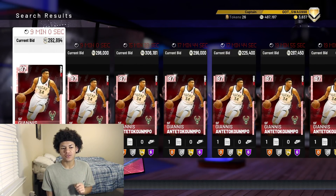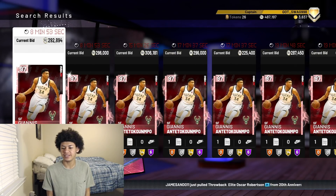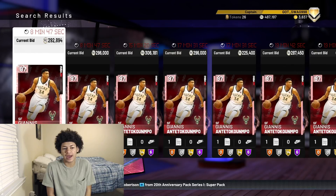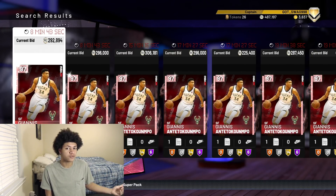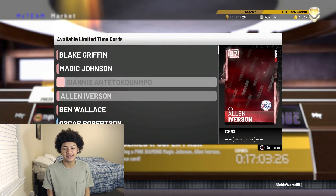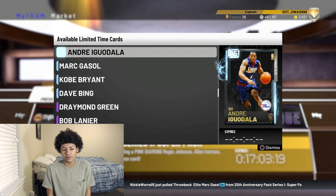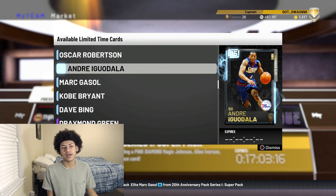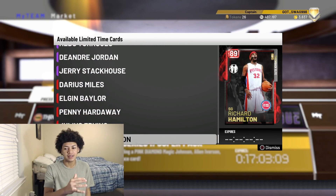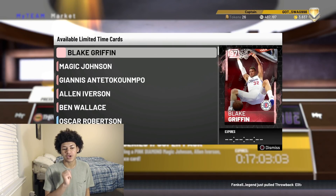Same thing with Giannis — he had a price drop because of the market crash. Right now the closest listing ending in eight minutes is less than 300,000 MT. It's one of the first times we've seen pink diamond Giannis under 300,000 MT. Before the crash he was pushing 350,000 to 400,000 MT, almost close to 500,000 with shoe and contract. Same thing with pink diamond Andre Iguodala — before today he was going for 150,000 to 160,000 MT; right now he's going for 70,000 MT. Every card you see in these packs is a good buy right now because of the market crash.